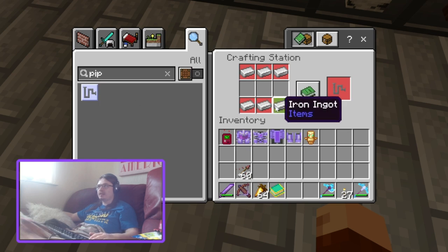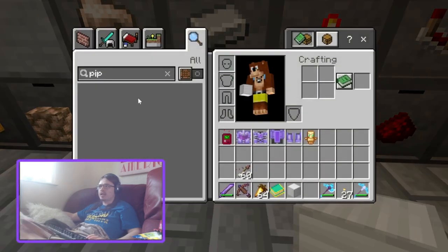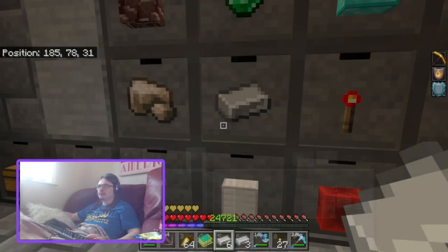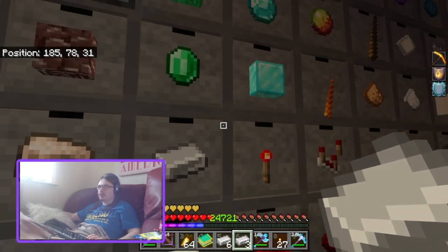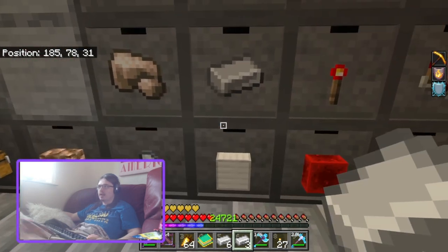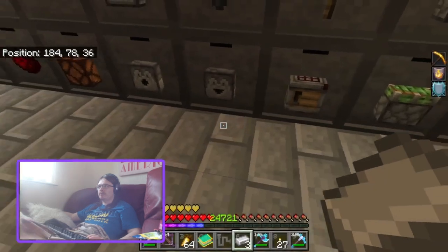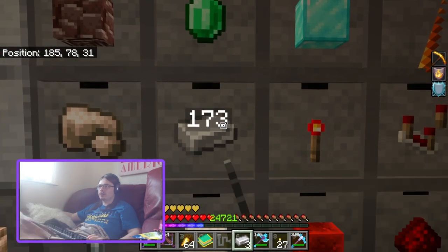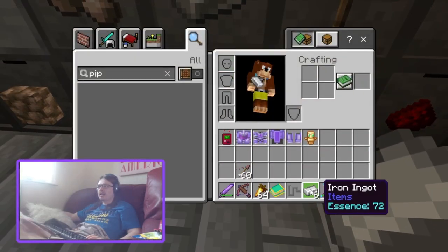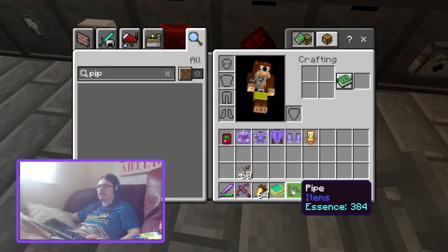To craft the pipe you need six iron ingots. Something to be aware of: once items go into your inventory they gain an essence value, which means they won't stack with iron ingots that don't yet have essence. So these iron ingots in my inventory now have essence, and the ones in the chest don't — that's why they won't stack.